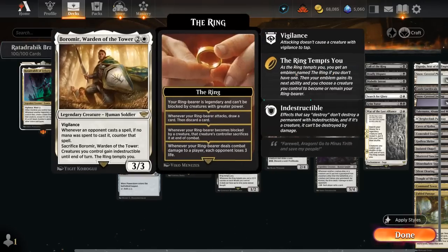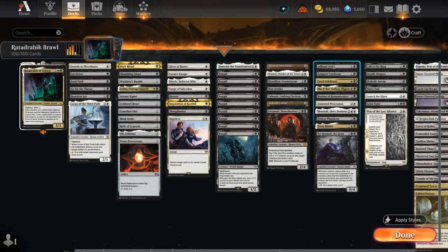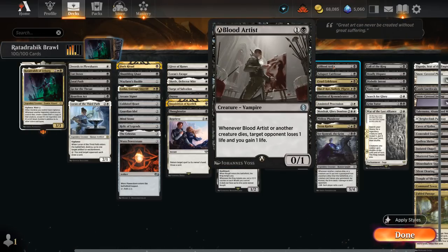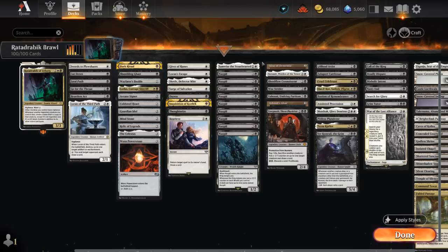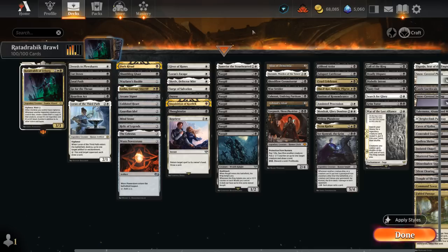We also have Boromir in the deck, which can help us both fulfill the role of a ringbearer as well as a sacrifice outlet. We can sacrifice Boromir at any point, and then creatures we control gain indestructible until end of turn, and the ring tempts us. So we can keep sacrificing Boromir over and over again alongside Rata Drabik, and then we just need a Blood Artist effect. That can potentially set up the win on turn 4 if we curve turn 2 Blood Artist, turn 3 Boromir, into a turn 4 Rata Drabik. Otherwise we need both a ringbearer as well as a sacrifice outlet.